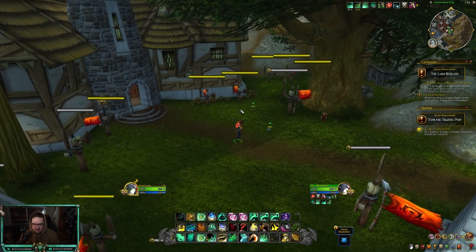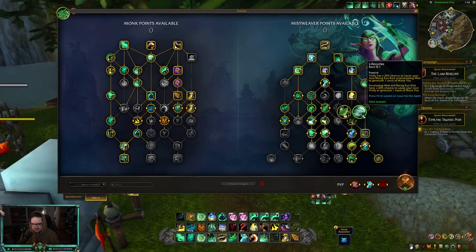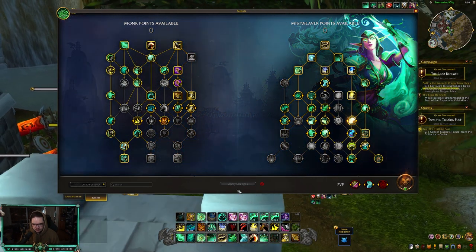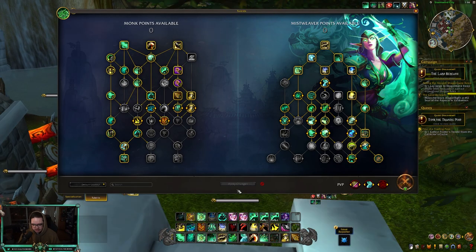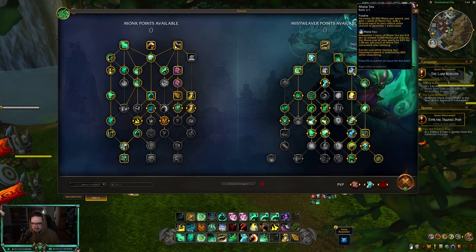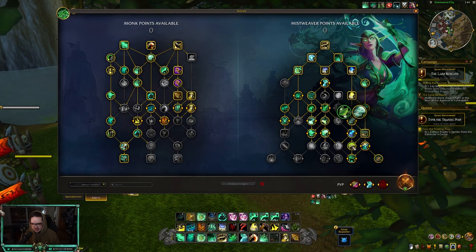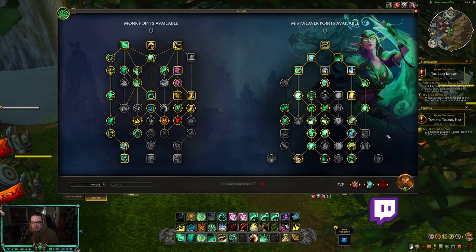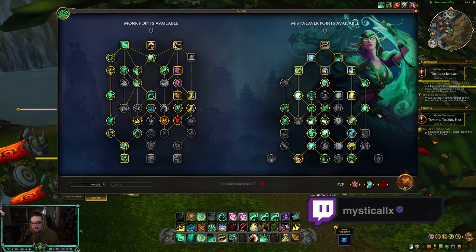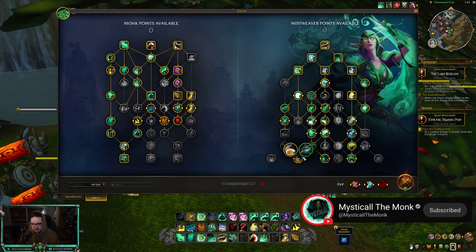Speccing into Secret Infusion twice gives you 16% crit when you start a Focused Tea with Enveloping Mist, which could have some potential. In PvP I don't think we'll be stacking crit for Mana Tea stacks — we'll still stick with Versatility and Mastery. I think Life Cycles is going to be really good in PvP because of how quickly you can generate stacks and restore a ton of mana. This is the build I'll be running in Solo Shuffle on the first day of the season — pretty much the same as now, just swapping to the Mana Tea and Life Cycles talents.